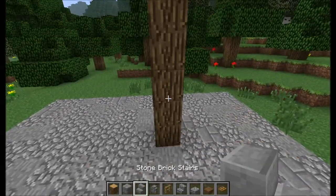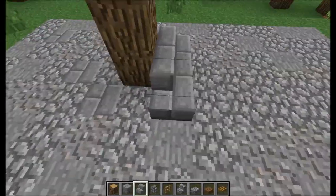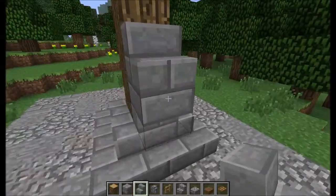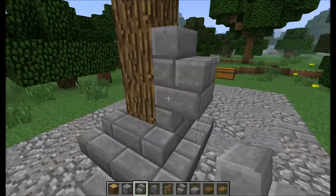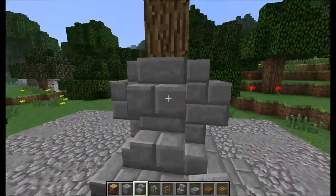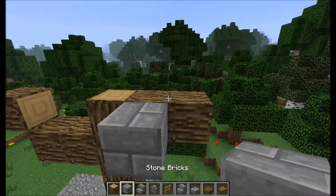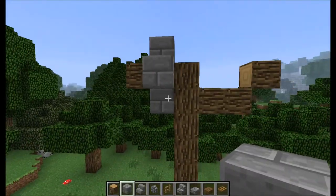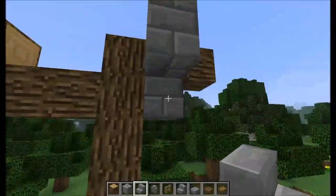Now we need to support the crane, so we're going to take our stone brick stairs and just curve them around the whole structure like this. Then we're going to put an upside down stair and then a right-way-up stair on all sides, like this. Now we're going to place 4 stone bricks on the back end, like this, and then stone stairs to make a circular shape.